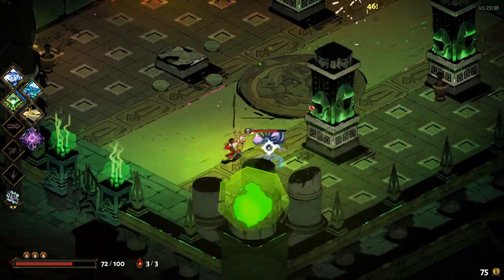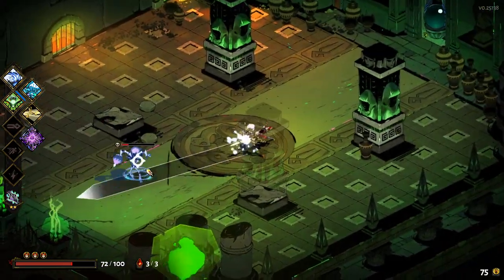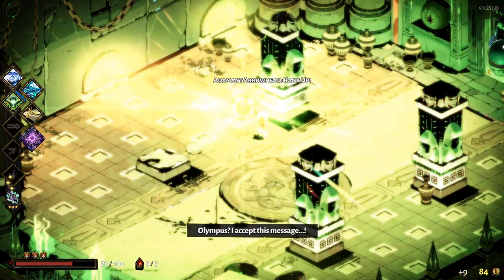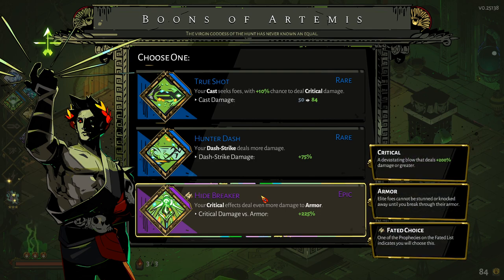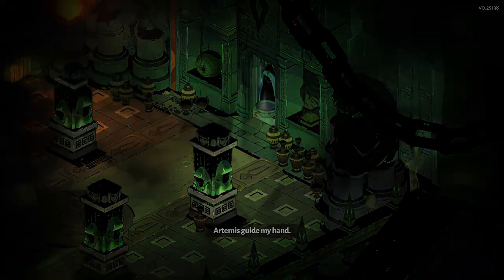We don't need the damage too much — we're more getting our damage off of our Q. But if we manage to land a power shot every now and again, that's not a bad thing at all. Artemis, you really need to do me a solid here. Yeah, let's go with that — that seems really, really useful for us. Basically, if we get a crit on armor, which we're going to be getting a lot, we're going to be absolutely destroying enemies, which is really nice.